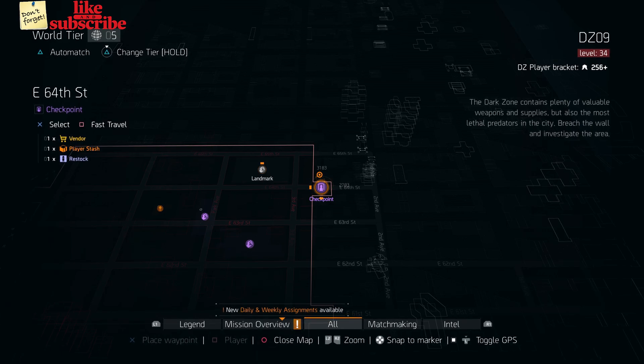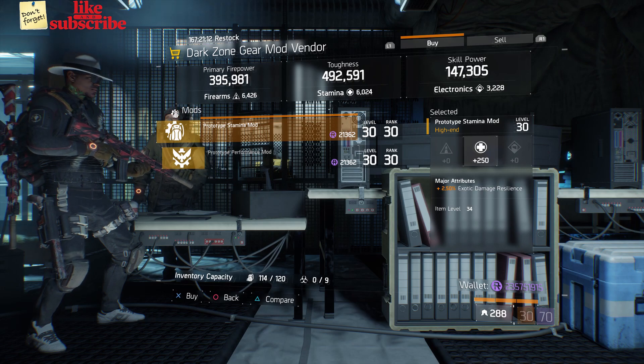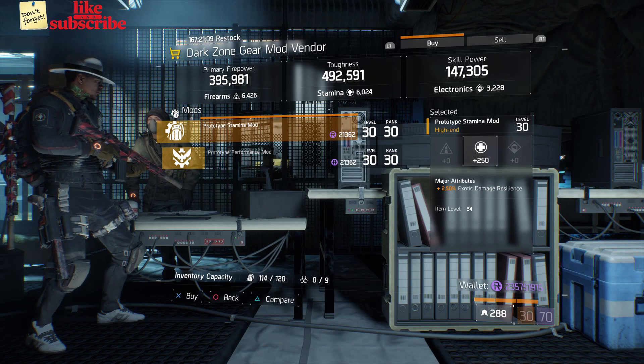For our next gear items, you're going to head over to East 64th Street Checkpoint. Here the Dark Zone gear mod vendor has a Prototype Stamina mod with 250 stamina and 2.50% Exotic Damage Resilience.